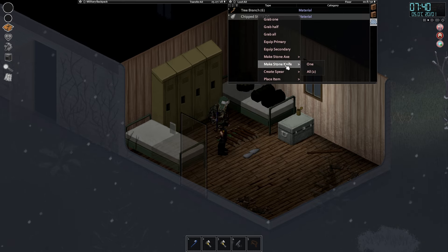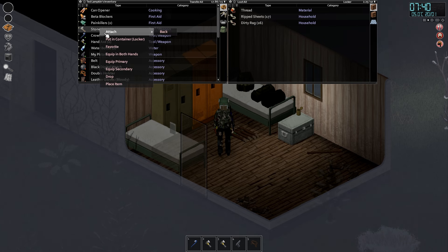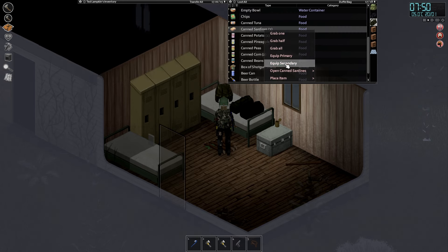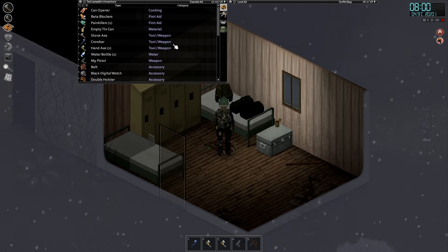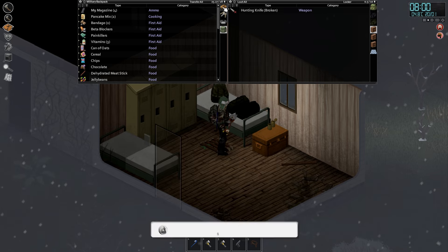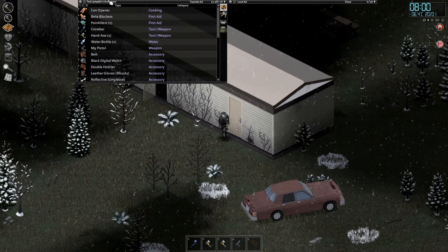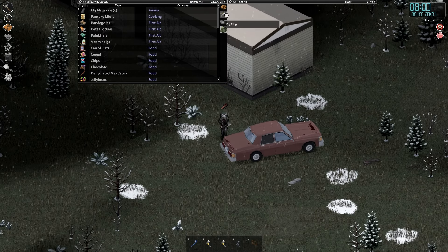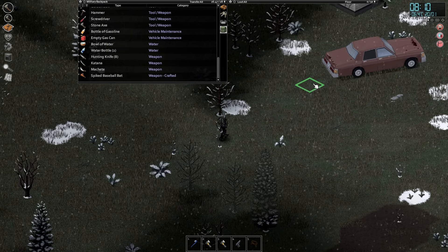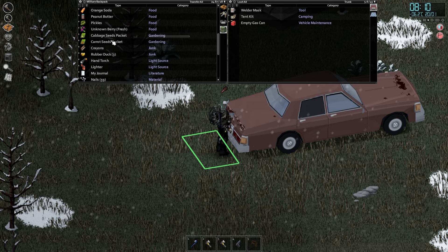We've got a couple of nice extras so we can make two stone axes. It's not really going to make a massive difference but it will give us a bit of a leg to stand on and potentially make a dent into the mess we're about to be going into. Any extra weapon to get through that chaos down there, I'll take as a win. Cannot complain at all. Is there anything we can lose to make ourselves lighter? The bag would probably do it, just barely. Beta blockers are good, and then the bag too. A couple of bandages, M9 just as a backup. I reckon we're good to go.